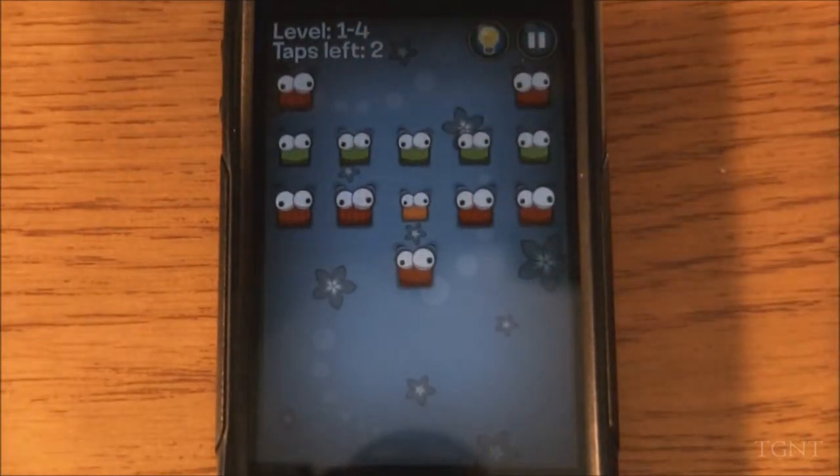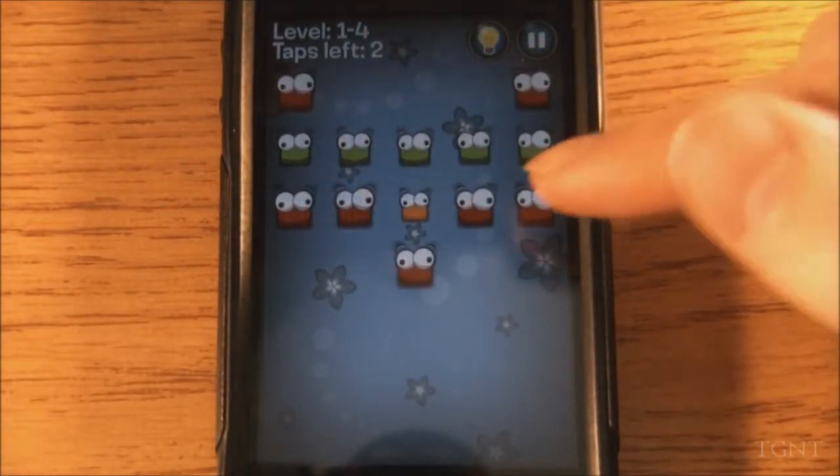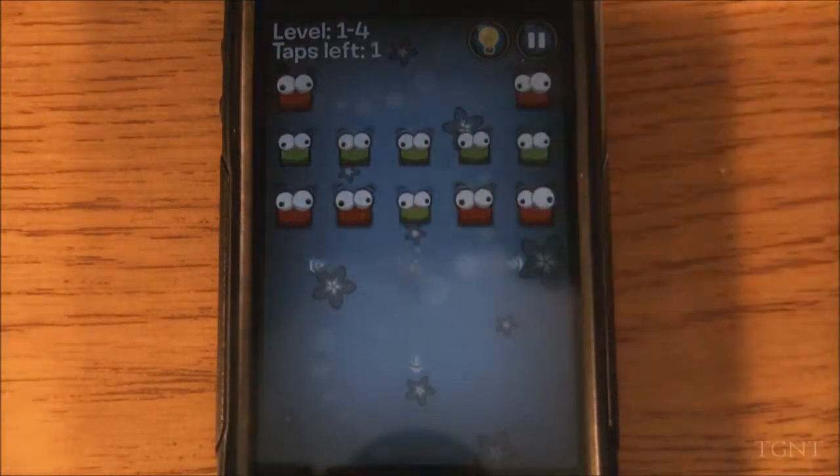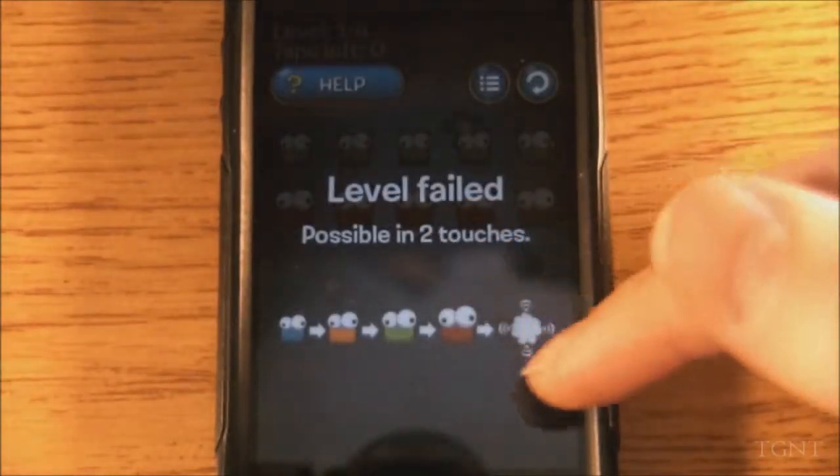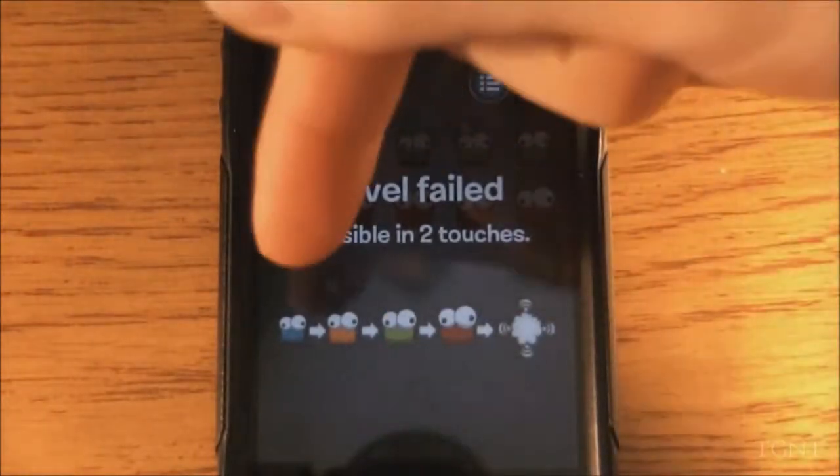This is a more complicated level, even more complicated than the other ones. Basically it takes two moves to finish this level. As you can see, I failed this level. But right here at the bottom, you have a chart of which snappers go to which.